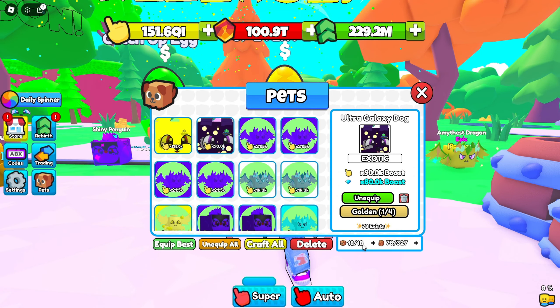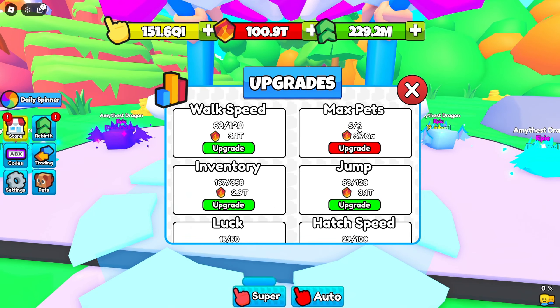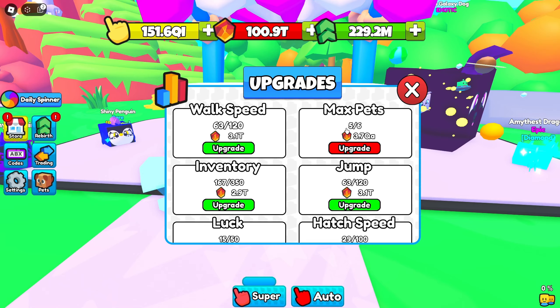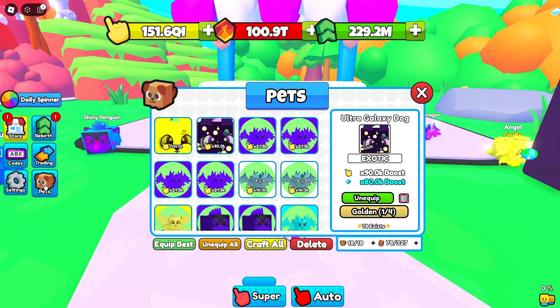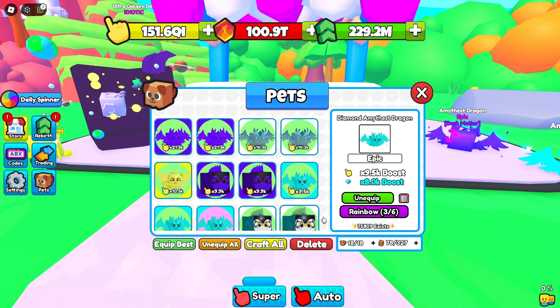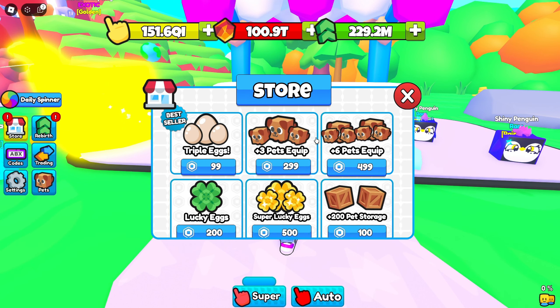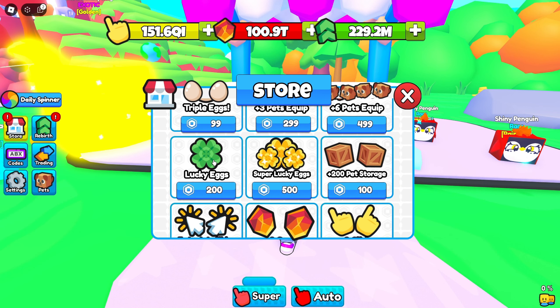Plus Three Pets and Plus Six Pets equipped are both really good game passes. With those you can equip more pets — without upgrades you can equip around 12 or 13, but with the pass I currently have 18 or 19 equipped. It's definitely worth it because you'll be able to have a huge team of pets and it's going to make grinding a lot easier. These are a bit more expensive, but if you have the Robux, they're worth it.